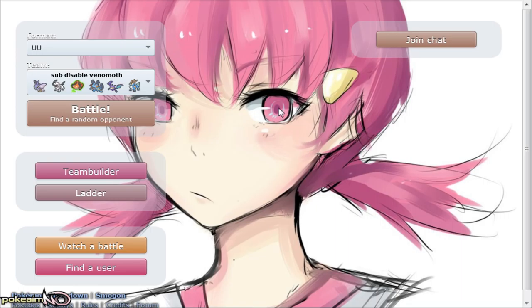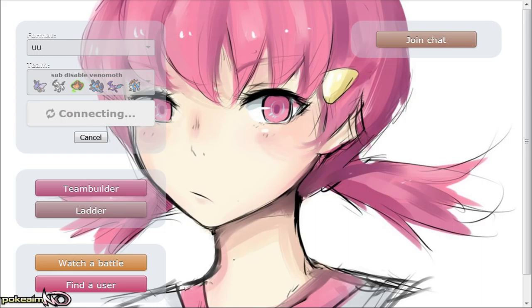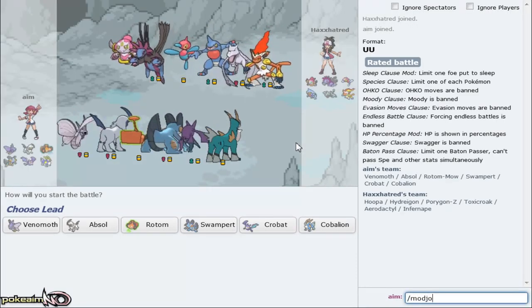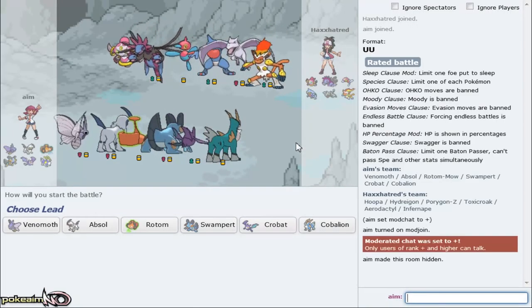Yo, what's up guys and welcome to part 4 of the ORAS UU Road to Top 10. Today we're gonna be using a sub-disable quiver dancing Venomoth - actually a really cool set, especially for Pokemon like Aromatherapy Florges. Assisting sets up all over it. It does have Tinted Lens, disables the Moonblast - nothing can break the sub after Quiver anyway. This is really cool for choice-locked mons as well.